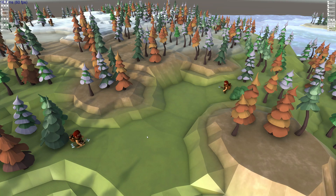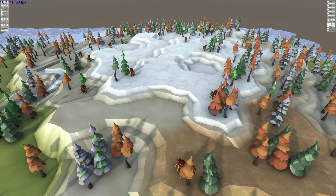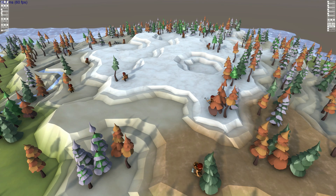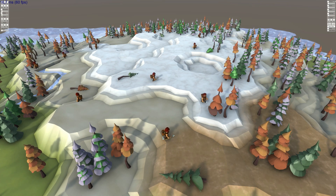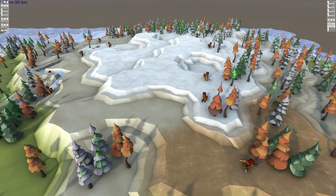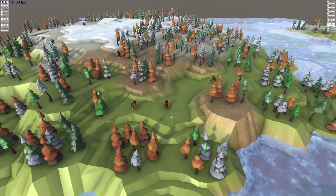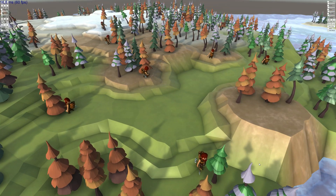Everything these woodcutters do after being spawned on the map is automated. I still need to build in a few steps — for example, it's a bit crazy to chop down a tree while carrying five logs on your back. There needs to be more steps where an empty carry basket is placed on the ground and one filled with logs is picked up and taken back to a hut, and in between these actions some sawing can also occur. There's still a lot to do, but the system is currently at a point where it can run smoothly on its own until all the reachable trees have been chopped down.